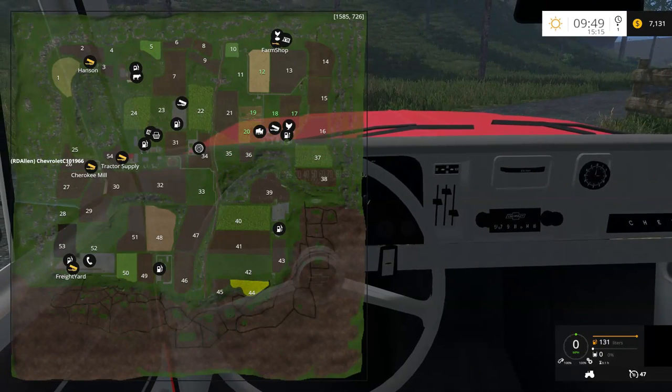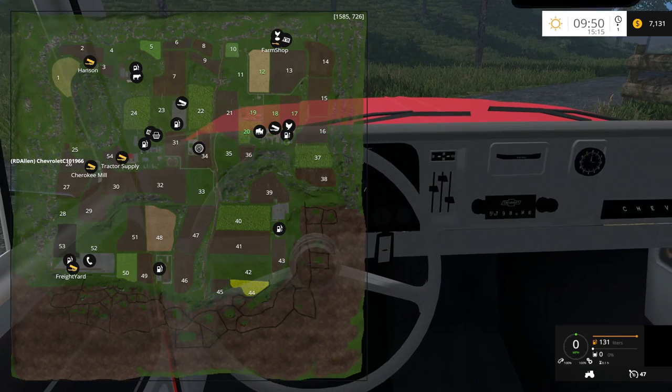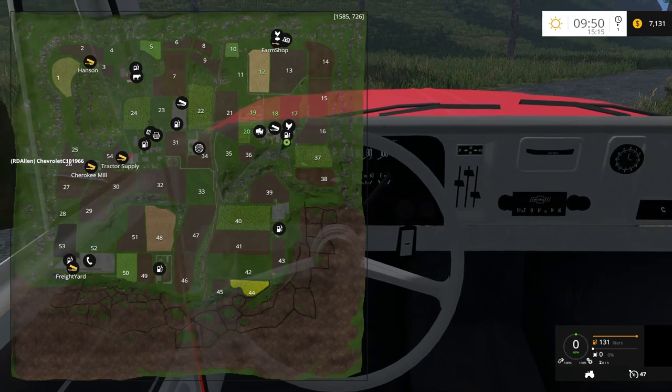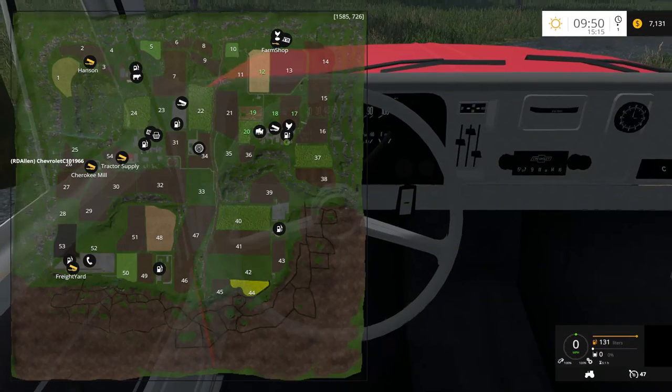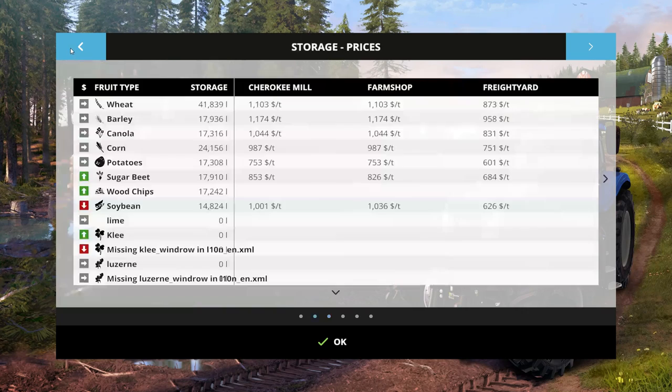Field-wise we do own 5 fields: 12, 18, 17, 19, and 20 — kind of a nice little grouping of fields. Fields 18 and 17 are grass, and then 12, 19, and 20 have some random crops. The multi-fruit map does have soybeans on it — I don't think there's anything else on the map, just soybeans.